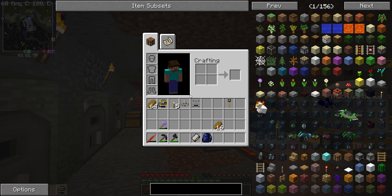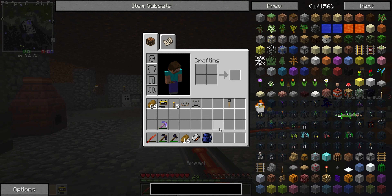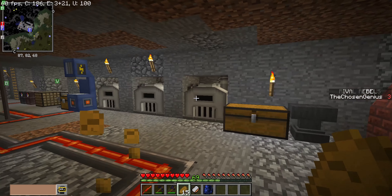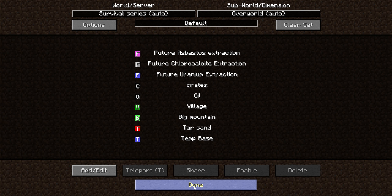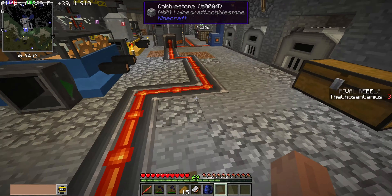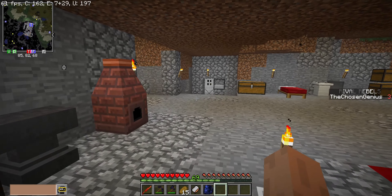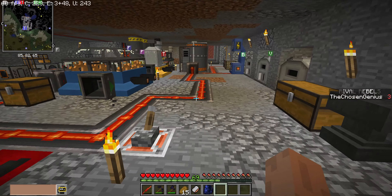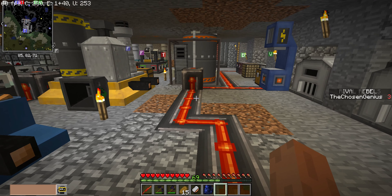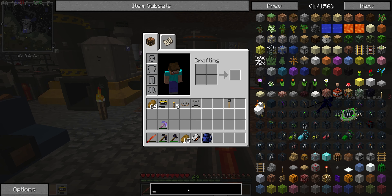I've already got two pieces of T45 power armor, and the reason for that is that I went to a desert atom structure nearby a really long time ago. It had a lot of materials and loot inside, and that's where I found those two pieces.